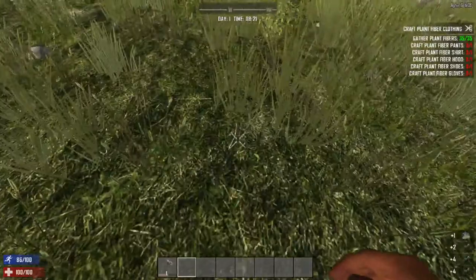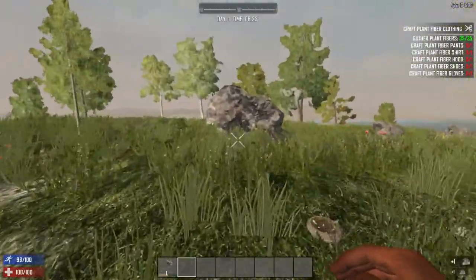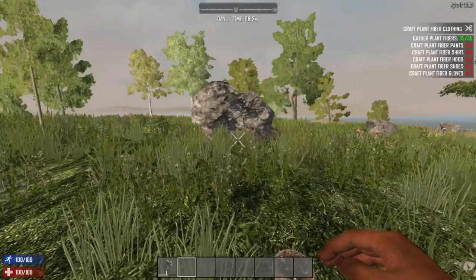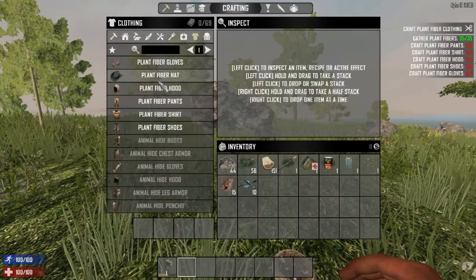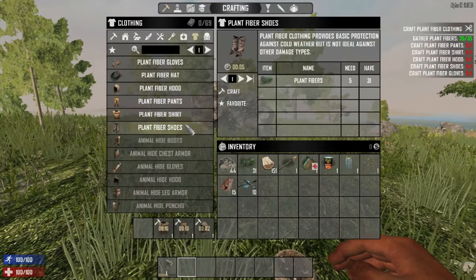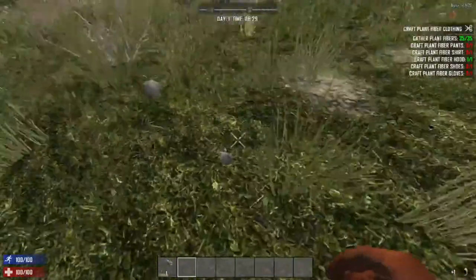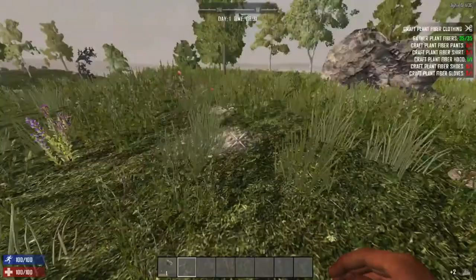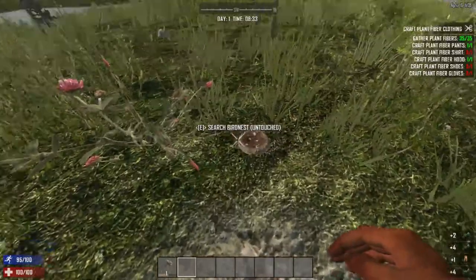With Alpha 15 they've added a bunch of stuff. Here's a bird's nest - I should not actually loot that until I create the plant fiber stuff. Let's make the shoes and gloves first. Once they're crafted it's going to tell you to put them on. We'll complete the starting quest because that's always going to be a given.